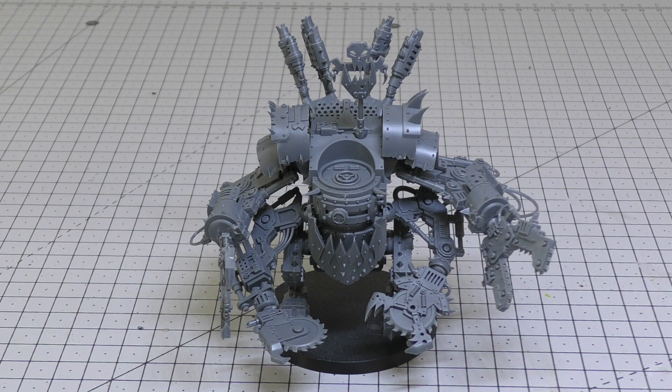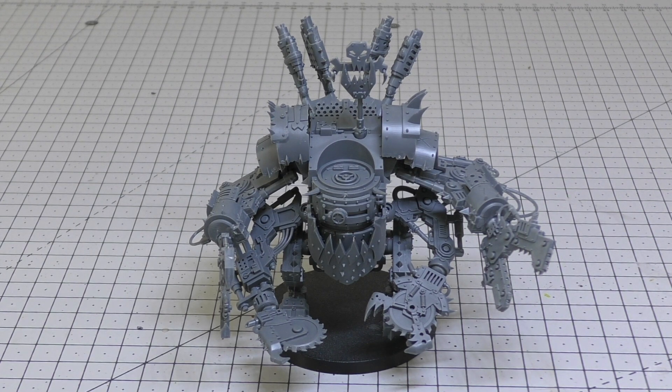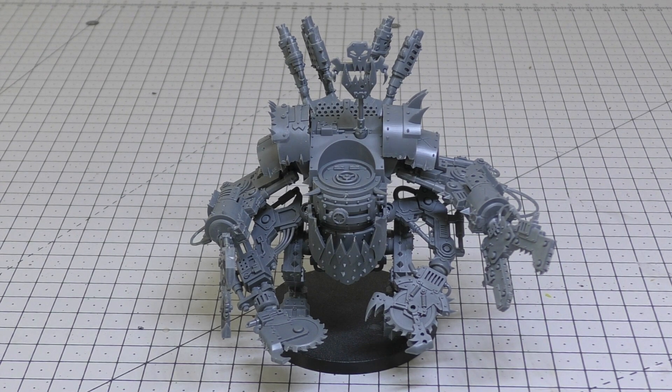The unit contains one Deff Dread, and can include one additional Deff Dread for +5 power rating, or two additional Deff Dreads for +11 power rating. Each Deff Dread is equipped with two big shooters and two dread claws. So in two Heavy Support choices you could have three Deff Dreads and six Killer Cans, and still have enough points for a Gorkanaut or Morkanaut — a fair chunk of points right there.